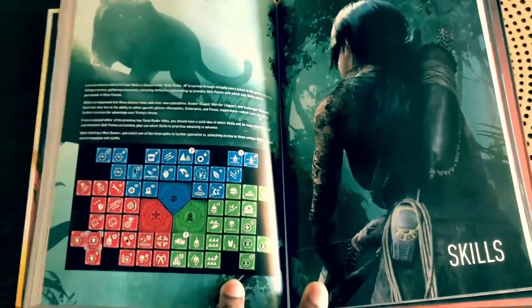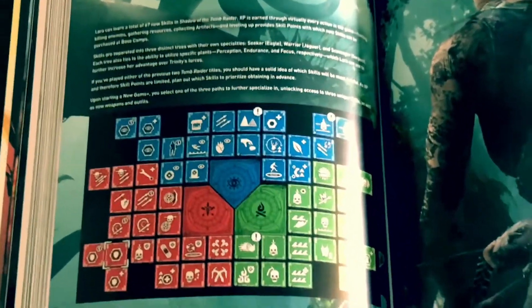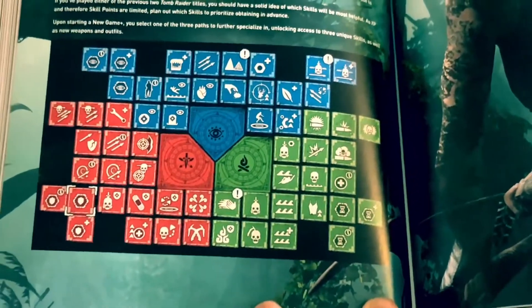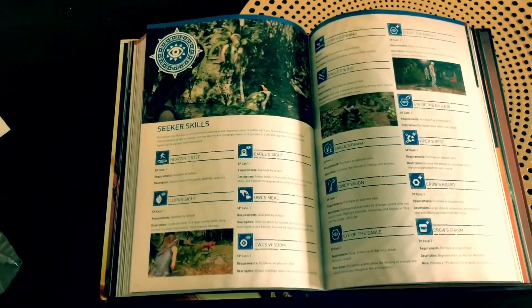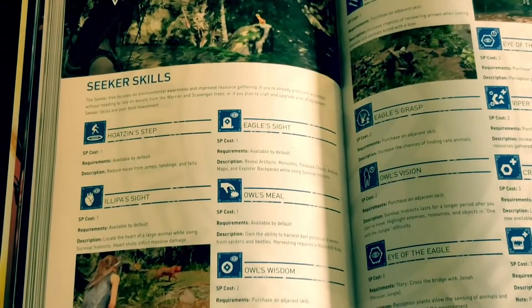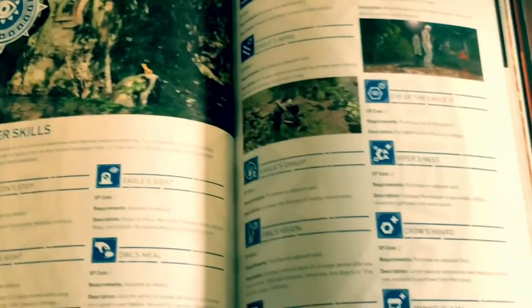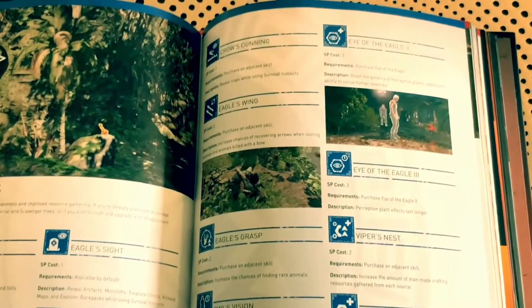I wanted to show you the skills section. It shows a detailed graph of all the skills and how they work — when you boot up the game you'll probably be greeted by this chart. It goes into detail on the Seeker skill tree, including Eagle Sight, Owl Meal, Eagle Grasp, Crown's Charm, and Eye of the Eagle, with example images alongside each skill description.